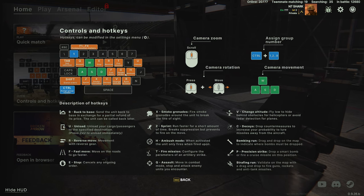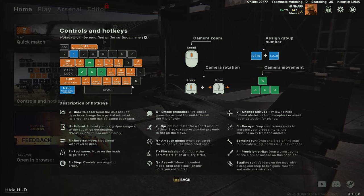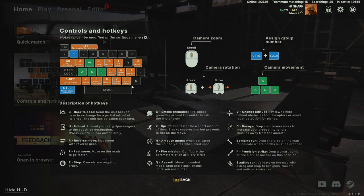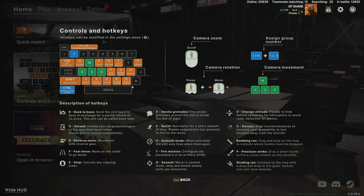B for back to base is super useful. The way resources work in this game, it costs requisition to bring things onto the field. If you send a unit back to base and it makes it successfully, you get a partial refund of that requisition, which allows you to bring additional units back out.